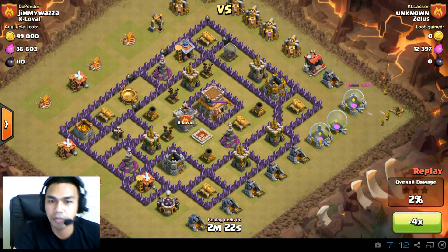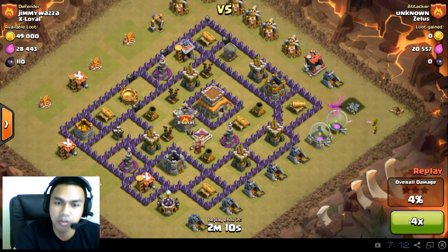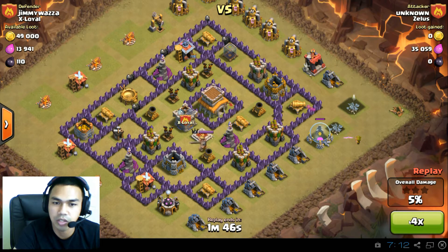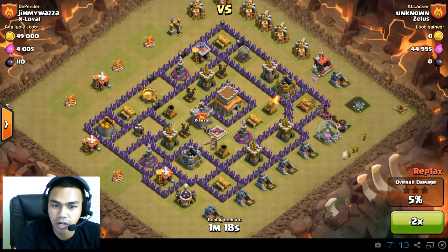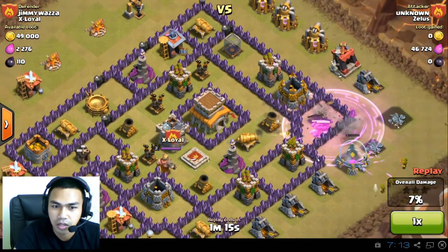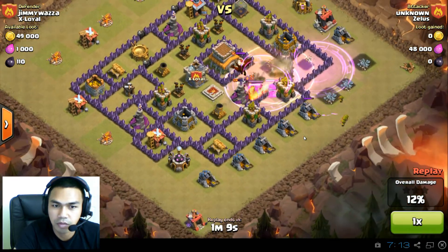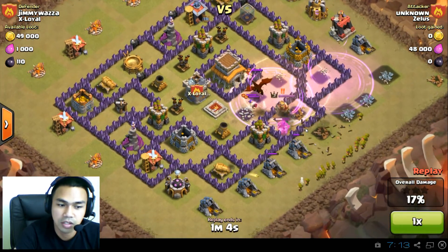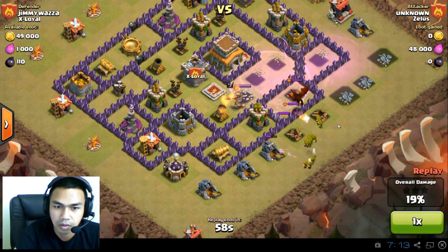Unknown from Zelos versus Jimmy from X Loyal. He started off with an archer attack — we're not really sure what he's going to do at this point. He looks like he's clearing maybe for a dragon raid, but that doesn't seem to be the case once he pulls out the hog riders. He's raged the hog riders with a heal spell, and he's lost most of the hog riders already.